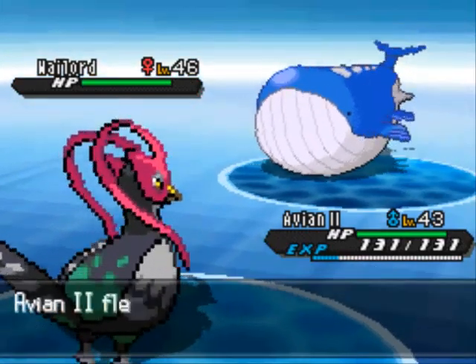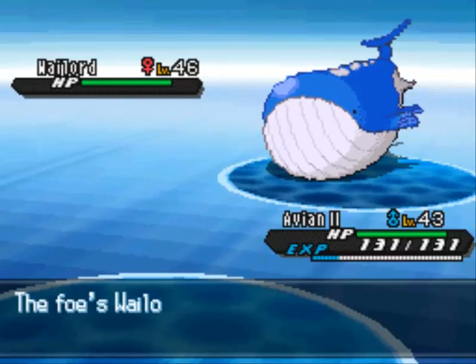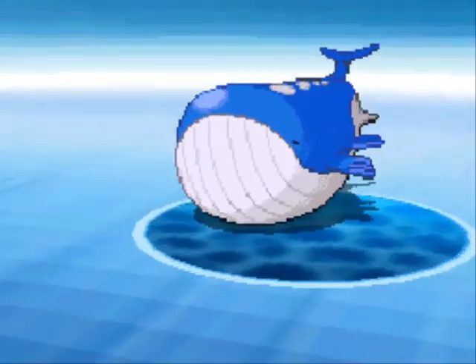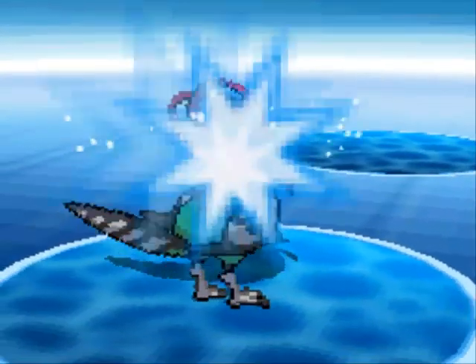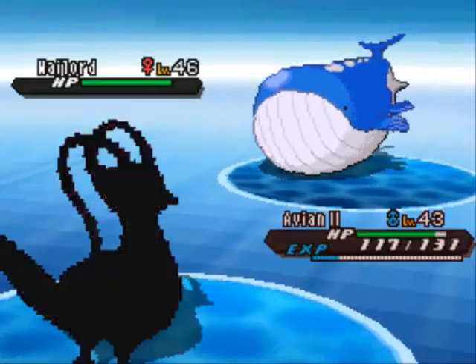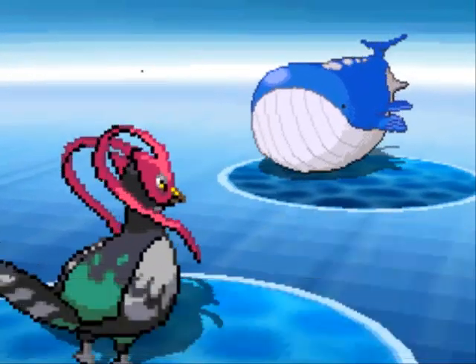What I think is funny about Wailord is it's a huge whale, but it actually does not weigh much at all for how big it is. He's going to use Dive, which means my Fly is not going to work — I was not expecting that at all. I'm going to have to take a Dive attack. Let me go ahead and use Return this time so that doesn't happen again.